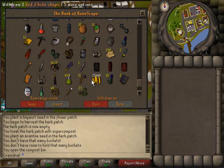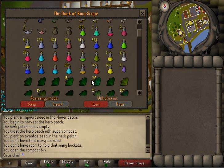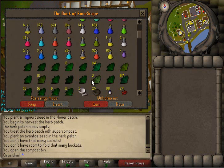Alright, here's the bank. I kind of organized it a little bit because I was getting tired of trying to find everything. I've got some glories, and then there are pots I made last night — just random pots I've made and kept.